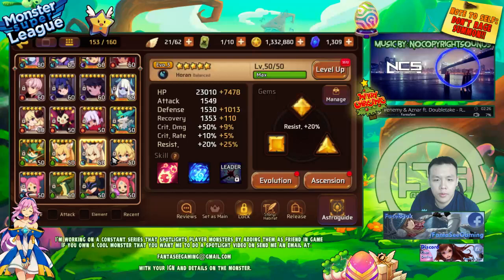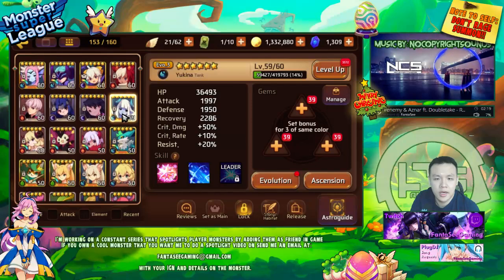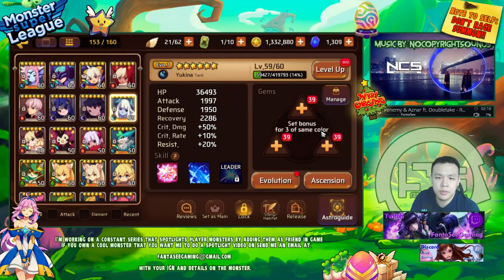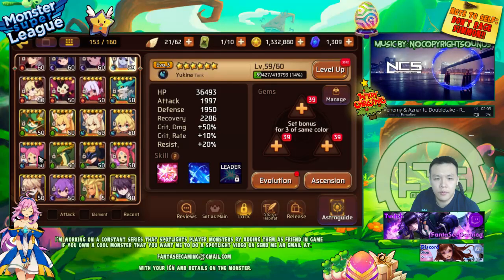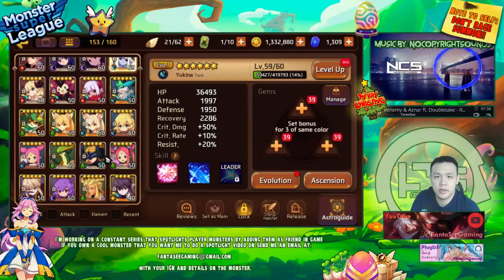There are two things I can do — I can either raise her first, but I kind of want to raise my water Hana first. So after I get her to six stars, I'm gonna spend a little bit of time in Golden Speed 9, farm as many triangle slots as possible, pick out my best triangle gems, gem her up, and then do the fusion for my water Hana to get her to Evo 3.